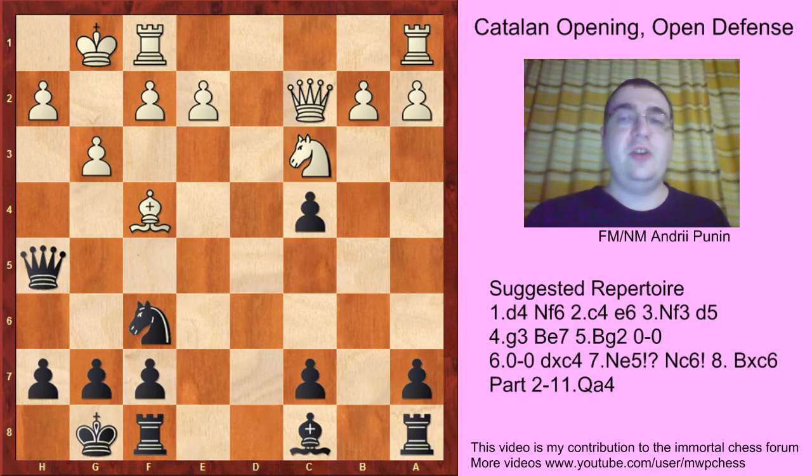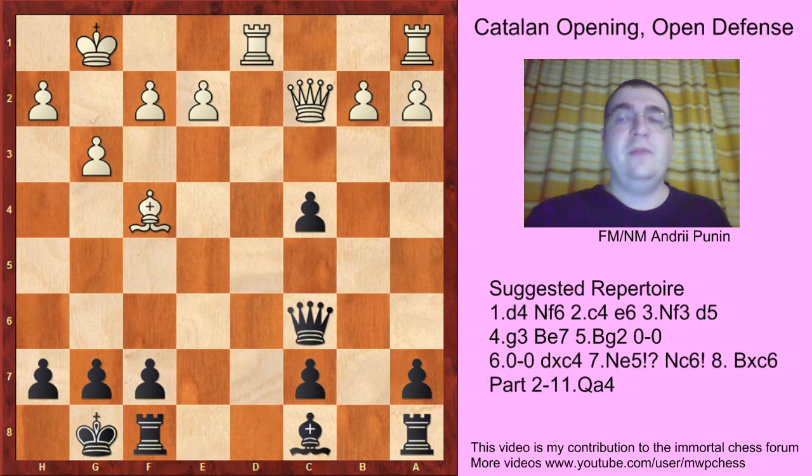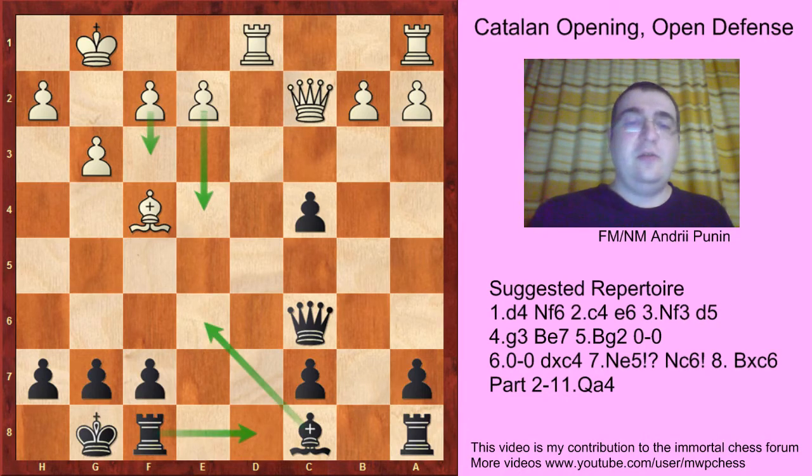our main idea is to exchange the knight. So Nd5 — quite a logical move. Nd5, Qxd5, Rfd1, Qc6. I think that black is just okay in that kind of position because the pawn on c4 is not a weakness. We can protect it from e6, and this diagonal is bad for white because white will try to play something like f3, e4.